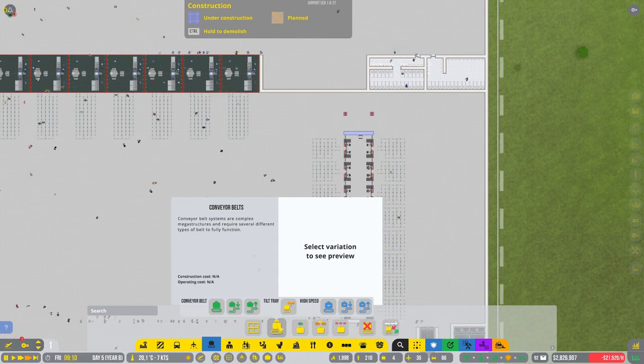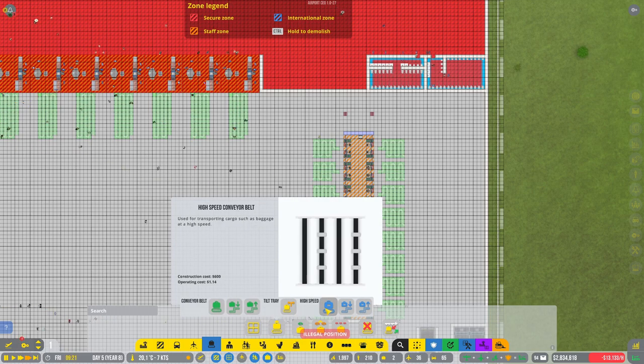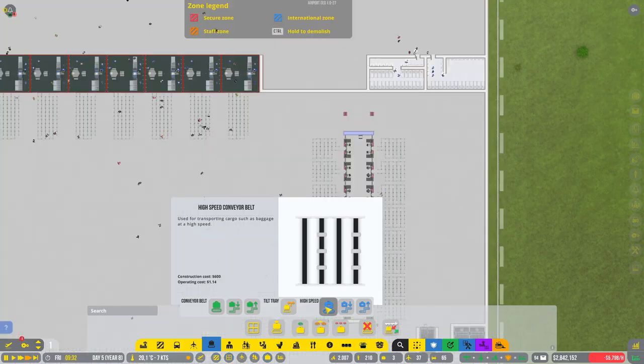Staff zone — not like that, like that. On that, on that, on that. Okay, but this in here is staff zone. Let's get some conveyors in — conveyor belts. I want high speed — high speed conveyor belt.